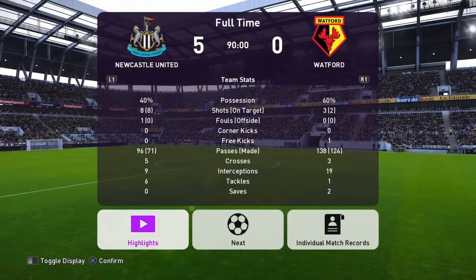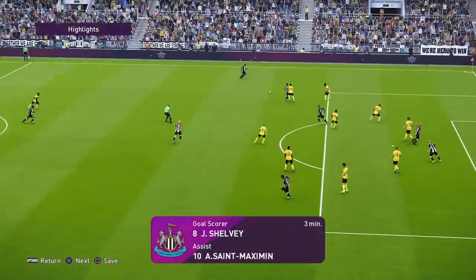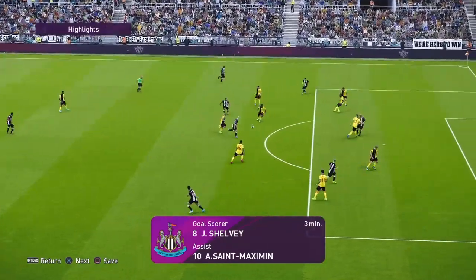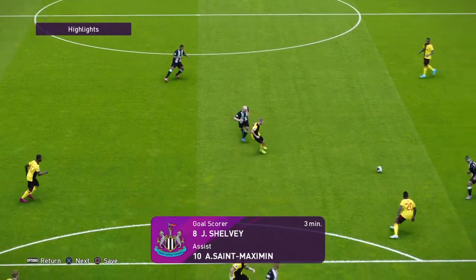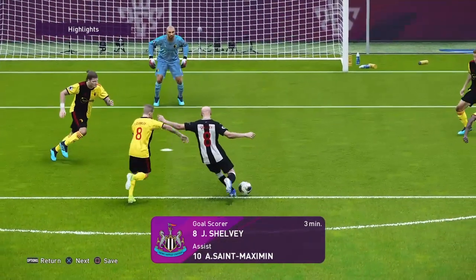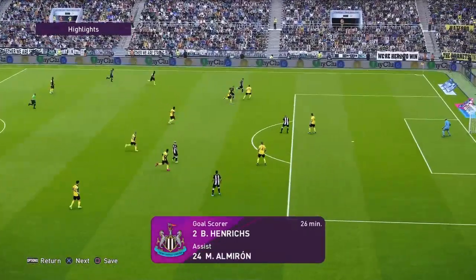I just don't understand how we could play so well. Straight from kick-off we just immediately got the ball rolling — Shelby into Allen, back to Shelby, edge of the area, right foot, slots it into the bottom corner. 1-0 after three minutes. It was a very nicely constructed, well-taken goal — a bit of give-and-go. Shelby tucks it away, I think that might actually be his first goal for us.